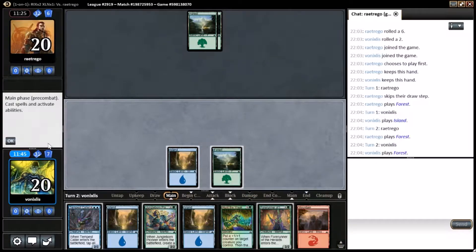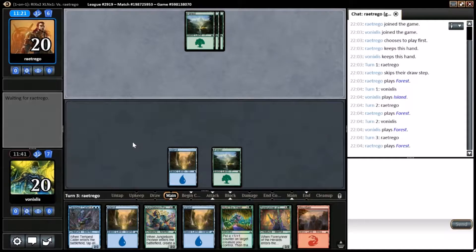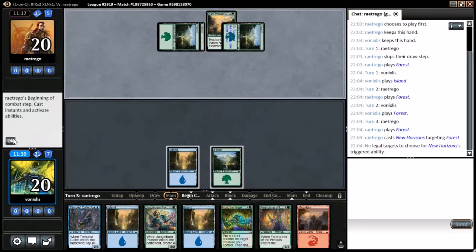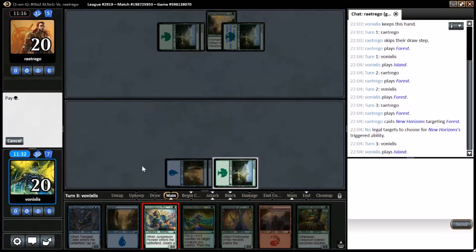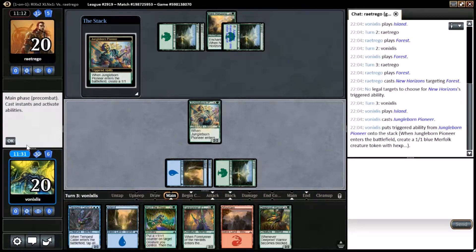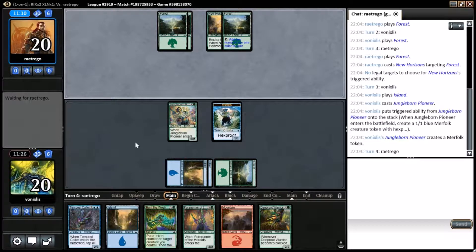We might want to play on curve and get out of the Pioneer. New Horizons — okay, that's fine, we like that. We're going to press our luck rather than waiting; seems more mana efficient to do it. Hopefully we're not up against dinosaurs or something terrible.